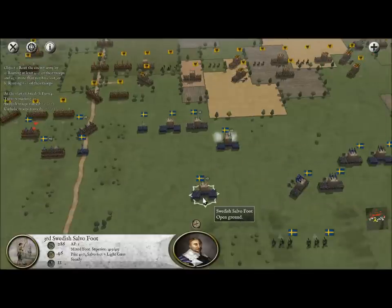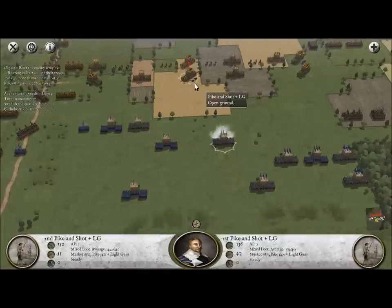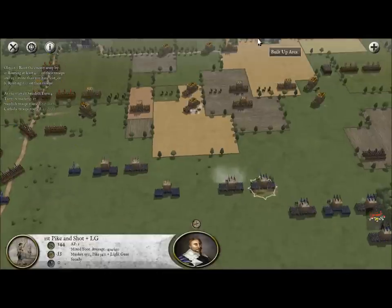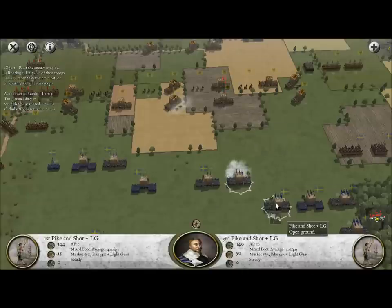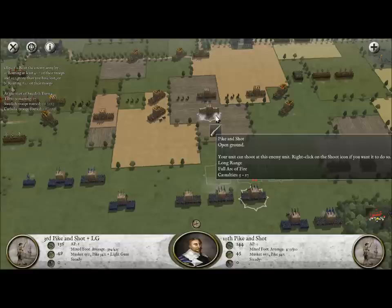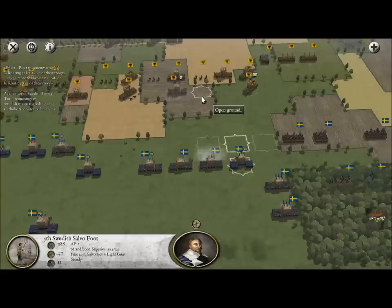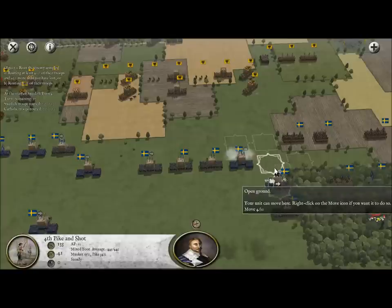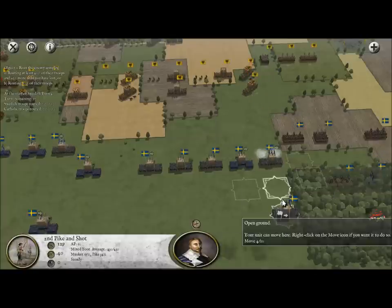Let's open fire on that other pike and shot unit. This guy's going to have to stay back for this turn; we'll move this one up as well and open fire. We're just moving our guys up so they're in firing range for the shooting phase, hoping they can beat this huge amount of imperial troops. We're at a disadvantage, but we need to do our absolute best to get a victory. Another heavy shot with those muskets — we'll throw another volley their way.